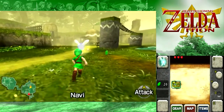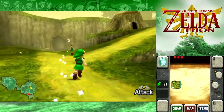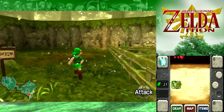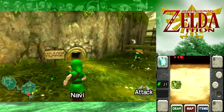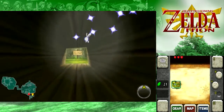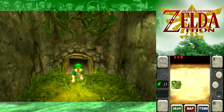Talk about what type of Pokemon the various Zelda enemies would be. Octoroks could be Octillerys, Tektites would be like some sort of Spinarak thing, Deku Babas would be Bellsprouts, and Goma would be an Ariados.